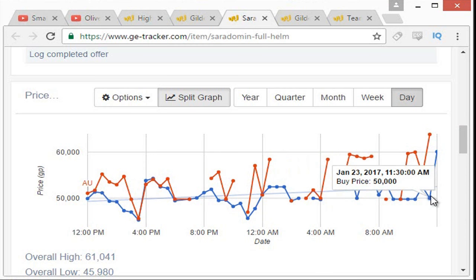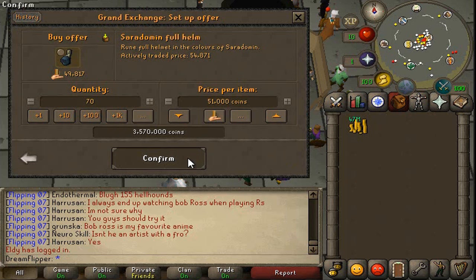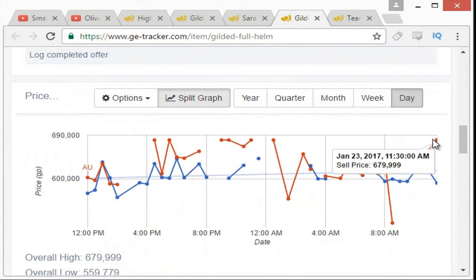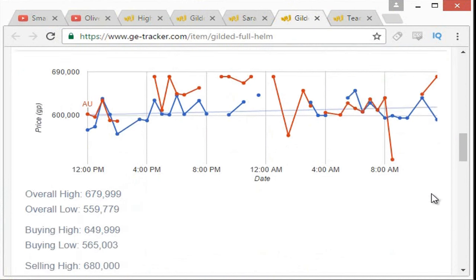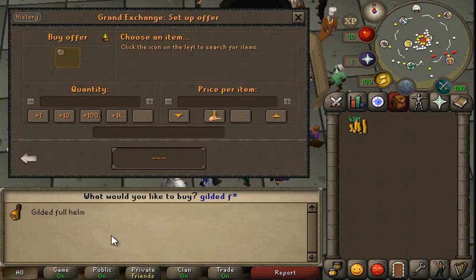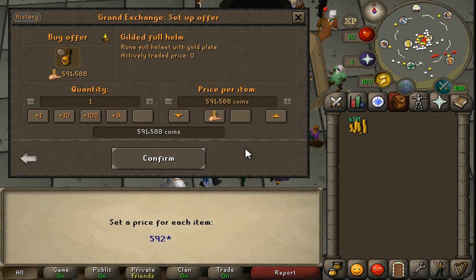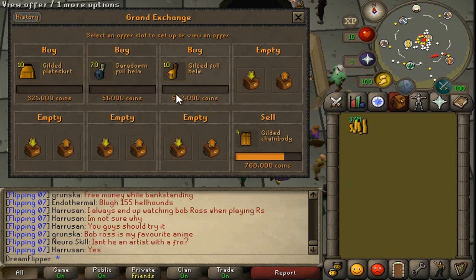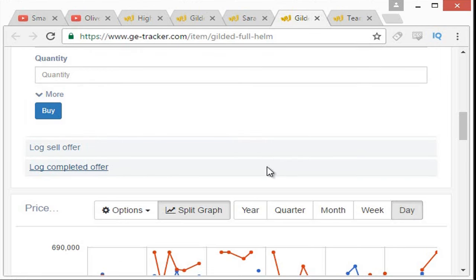70 might be a little ambitious, but still it's a good margin. So we'll probably try for 70 and just see how many we managed to buy. Another promising item is actually the Gilded Full Helm. Looks like it has about a 70k margin on it and trades a similar amount to the rest of the gilded items. Even if we spread out our money through all these items, eventually we're going to find something that actually works pretty well. So we'll do 10 Gilded Full Helms.